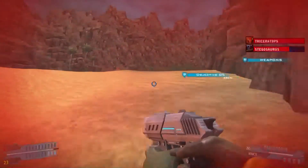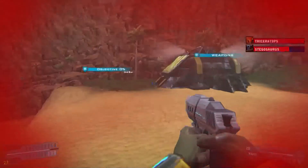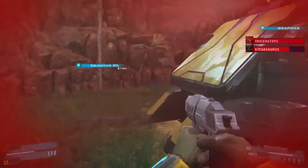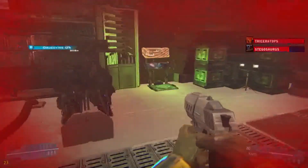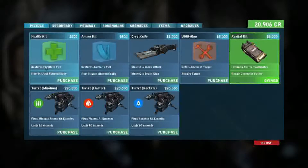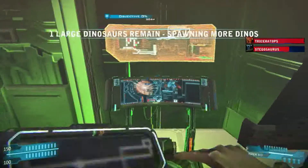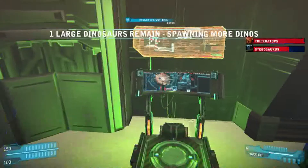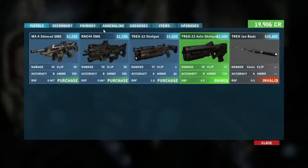I need to run to weapons. At weapons I think I can buy a healing item. Let's check items — health kit, animal kit, hack kit. I don't remember the hack kit being in the game. That's interesting. Let's go secondary — adrenaline, I need a hundred credits.